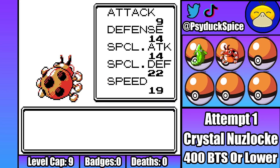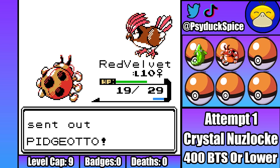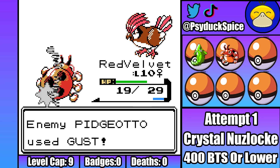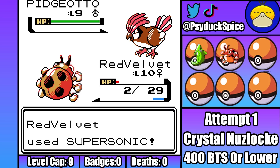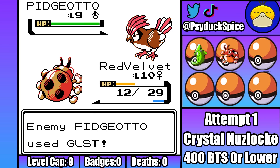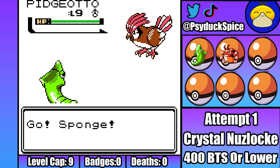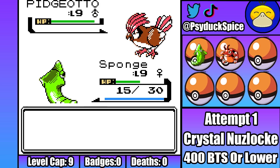If I get stupidly lucky here, we could get through this first time. But I do need Pidgeotto to basically continuously hurt himself in confusion for that to happen. So Falkner's larger bird comes out, outspeeds, and lands a really scary Gust. Red Velvet survives though, meaning I just need Supersonic to land, and of course it misses. That's it. Even with a berry restoring his HP, Red Velvet can't survive another hit. On the next turn, Pidgeotto outspeeds and KOs my brave ladybug with a second Gust. Sponge is out next and bravely tanks a Gust before striking back with a massive critical hit tackle, but it's all over as another Gust from Pidgeotto ends attempt one.